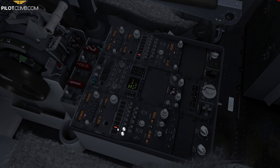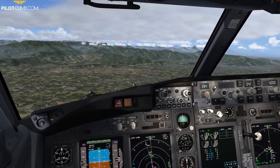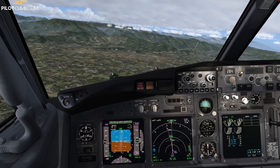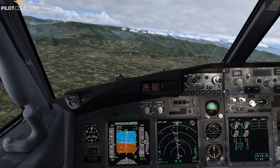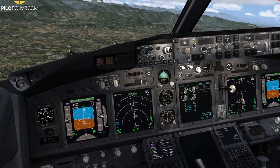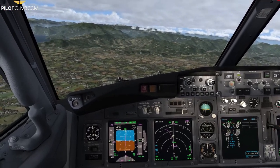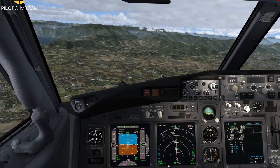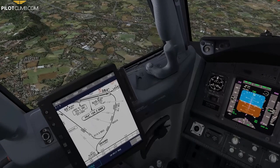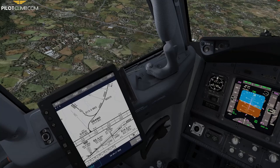Bergamo, buongiorno, Papa Lima Charlie 001. 5,000 feet on the arc — next altitude is 4,000 feet. We are on the arc; 4,000 feet is our platform altitude. Then we intercept the localizer and glideslope at 4,000 feet — we cannot descend below that until established.